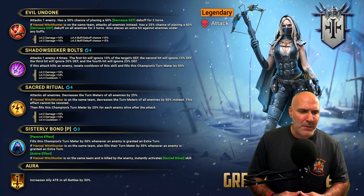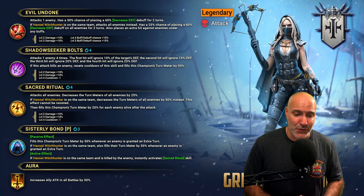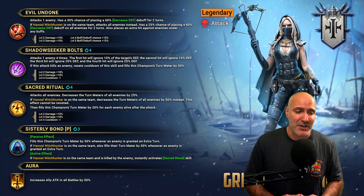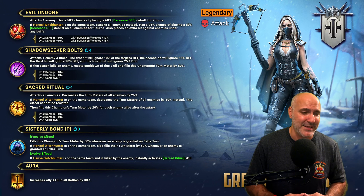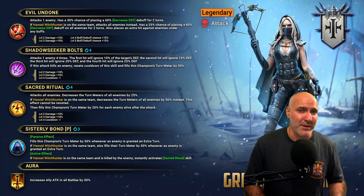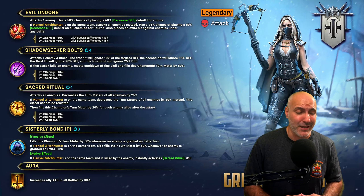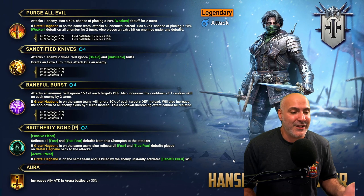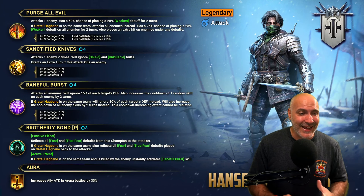Overall, I think this fusion looks strong pending what the multipliers are. I would go ahead and say that she is going to be a fusion that everybody's going to be interested in doing. The A2 especially — being able to quad hit — there's not a lot of champions that do multiple hits. Basileus Rohannes deals with Rotos, and Inquisitor Shamel has a triple hitter on the A3 that hits pretty hard. So I'm excited for this and I think it's going to be really solid.